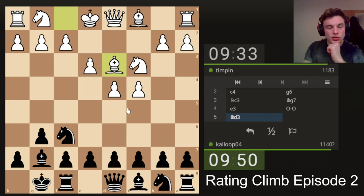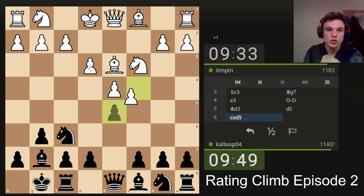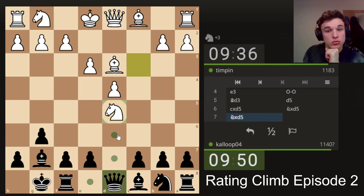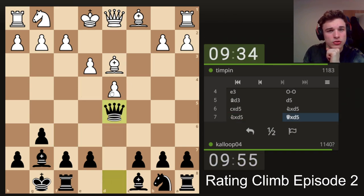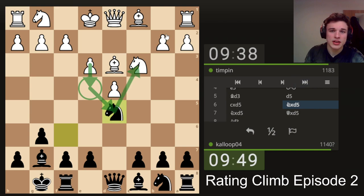The opponent doesn't go for e4, which I feel like allows us to go d5 and play it like a sort of Grünfeld, because the point of having a pawn on e4 is to guard the d5 square. He trades, which is a strange decision — typically you'd expect e4 in this position to attack the knight and force me to take. After pawn takes, the e4 pawn would be nice and secure.